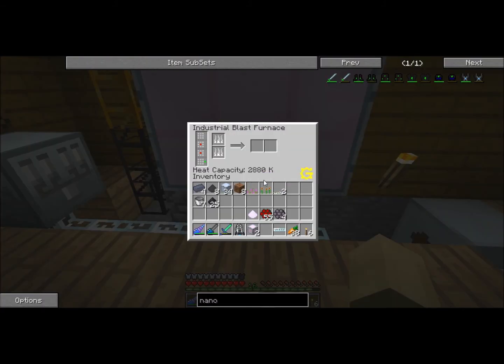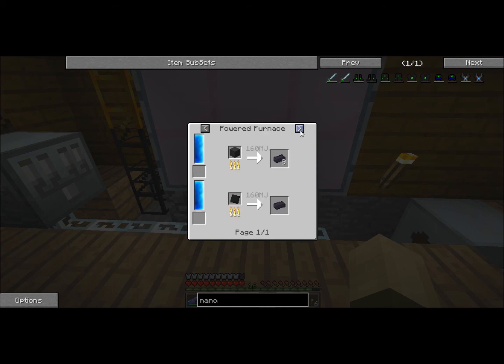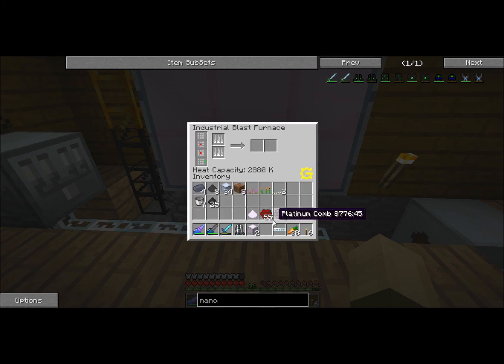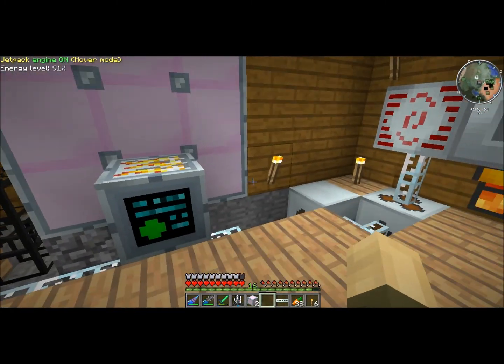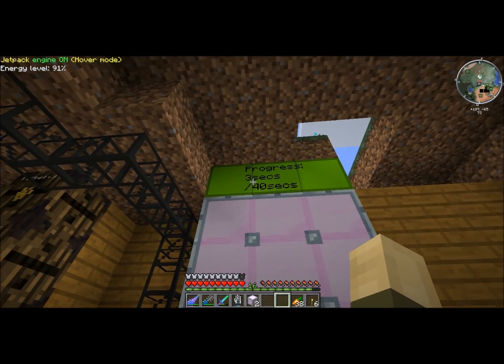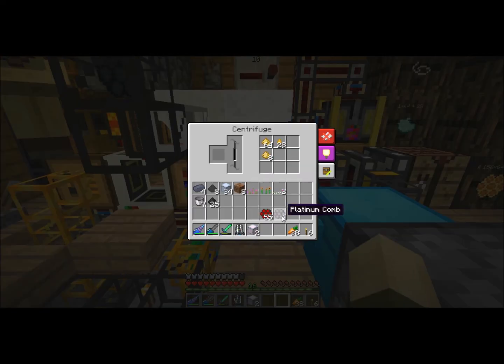We've got 2,880 heat. Sweet. We need tungsten for these, and to do tungsten we need 2,500 heat — we have as much heat as we can possibly need. And we can cook our own chrome here so I don't have to go to Fish's house every time. It helps if you connect power to it. There we go. To cook chrome it takes 40 seconds.